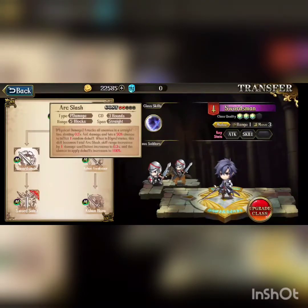Then we have Arc Slash — also a good skill if you don't have his 3C. Arc Slash attacks all enemies in a straight line for 0.2x AOE damage with a 50% chance to inflict one random debuff. When in Ogre status, this skill becomes Fatal Arc Slash: skill range increases by 1, damage increases by 0.3x, and chance to apply debuff is increased by 100%.